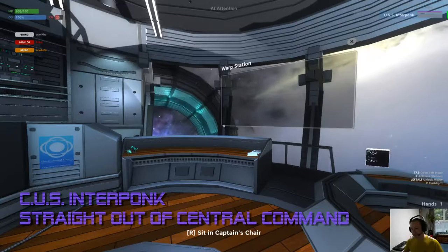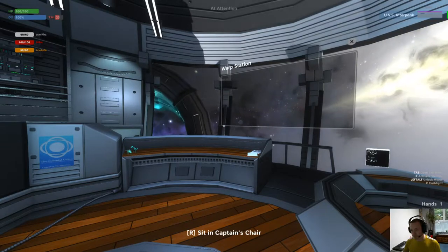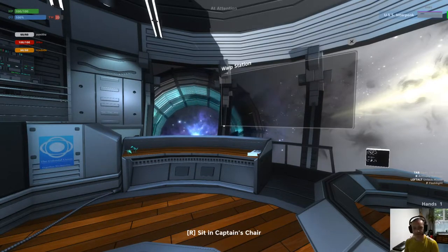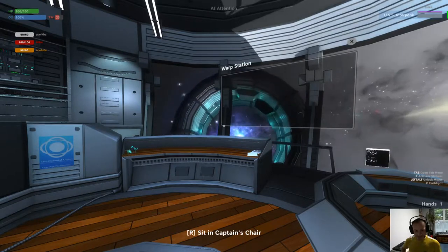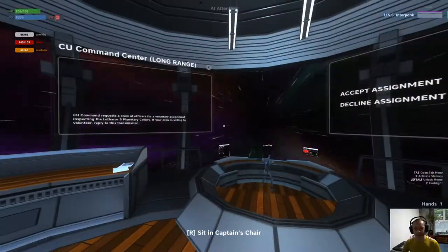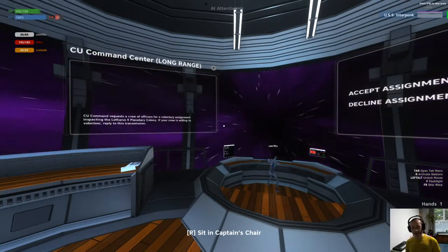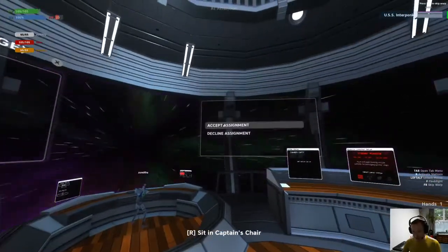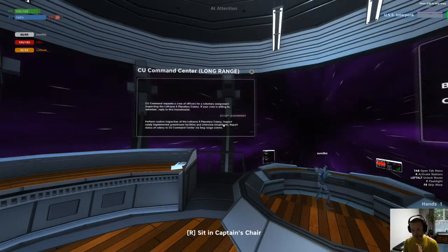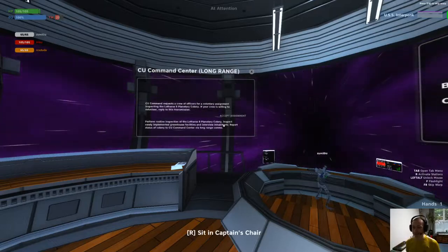Let's start this story from the beginning, with a fresh crew departing CU Central Command. The CU Command Center has sent us a mission: inspecting the Lotharis Nine Planetary Colony. Perform routine inspection of the Lotharis Nine Planetary Colony — inspect newly implemented greenhouse facilities, interview inhabitants, and report status of colony to CU Command Center via long-range comms.